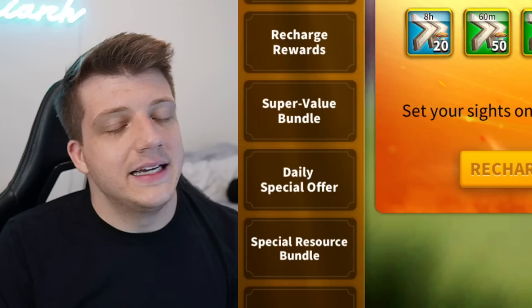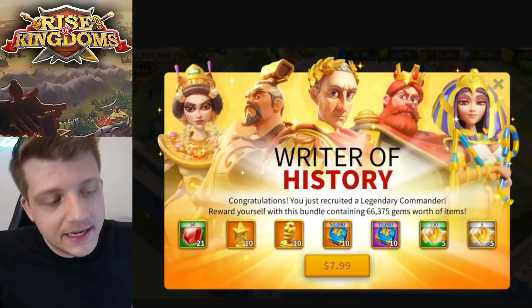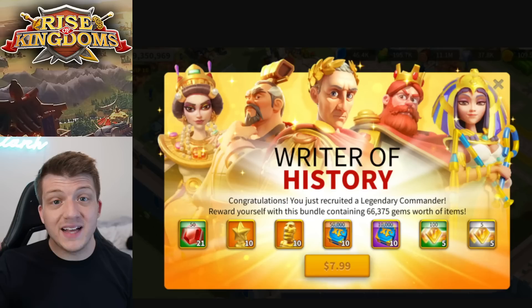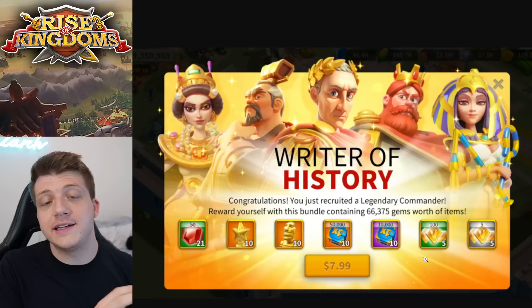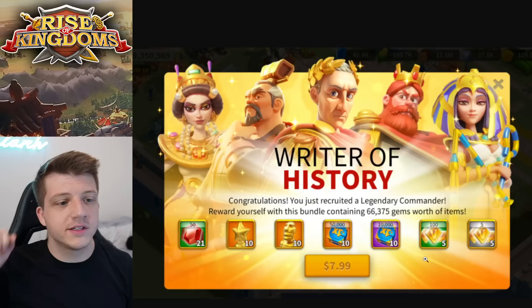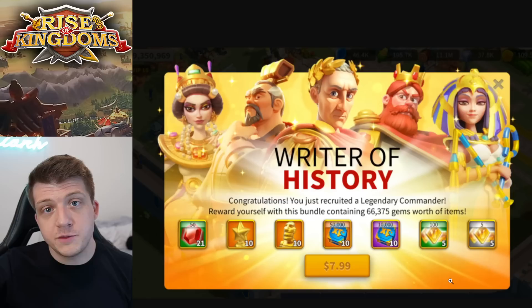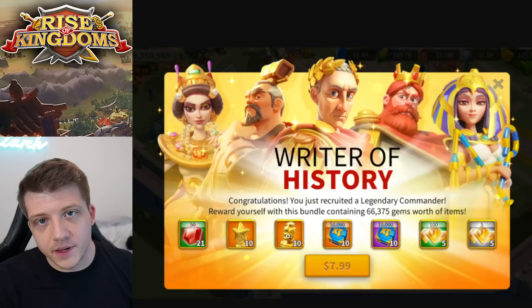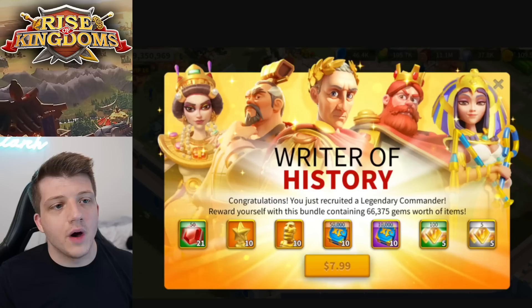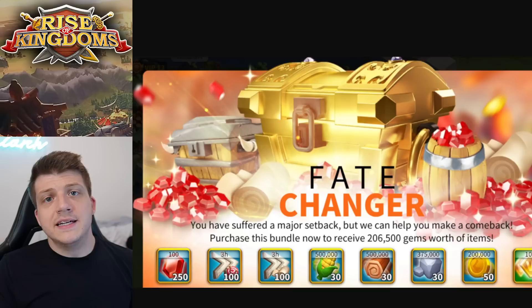Now let's talk about timed pop-up bundles that don't count towards recharge rewards but are absolutely worth it. The Writer of History is the best bundle you can purchase in Rise of Kingdoms — it's $4.99 in the US. For five dollars you get 10 legendary commander sculptures, which is insanely good value. Every single time this shows up you should purchase it, even as a low spender. If this is the only five dollars you spend every month on Rise of Kingdoms, it should be this one. I buy it every single time it shows up, regardless.